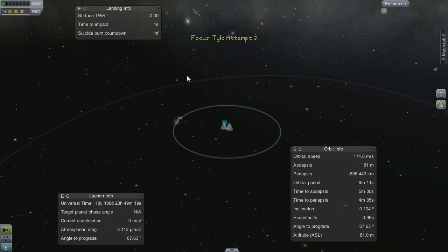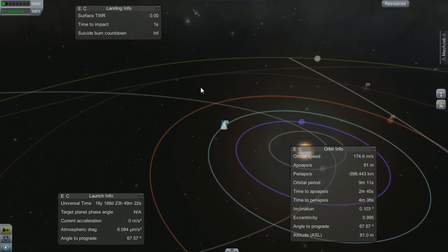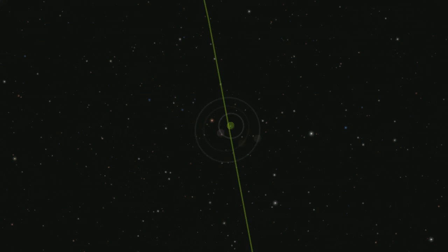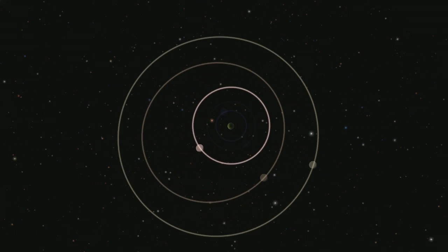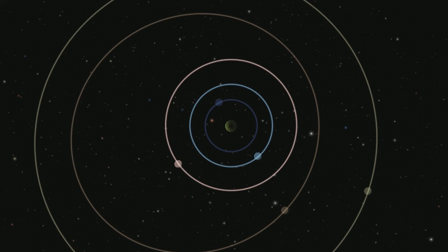Hey guys, Tom Itself here with some more Kerbal Space Program. Today I'm going to be trying to land and return from Tylo, the third of Jool's six moons. It has no atmosphere and eight tenths as much gravity as our home planet Kerbin, leaving it in third place for gravitational mass among planets and moons you can actually land on in the game. So it's a good challenge.